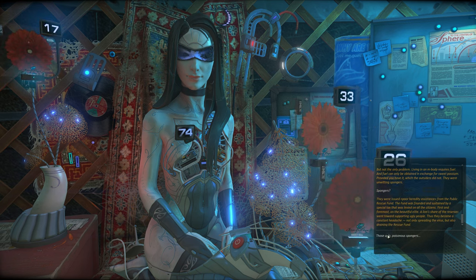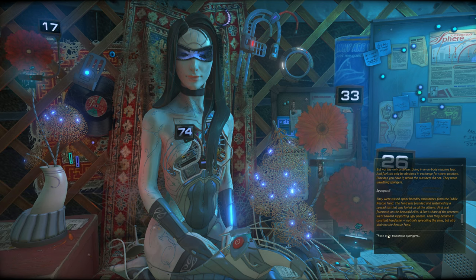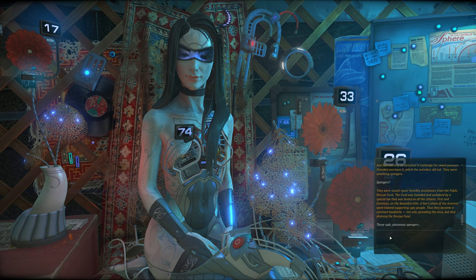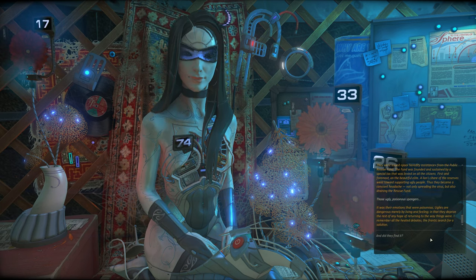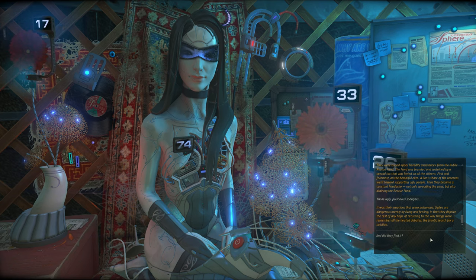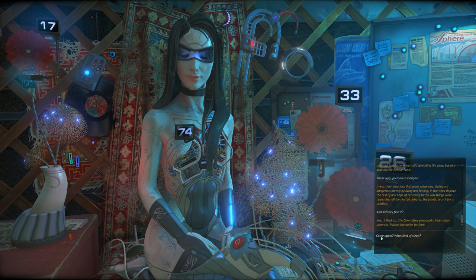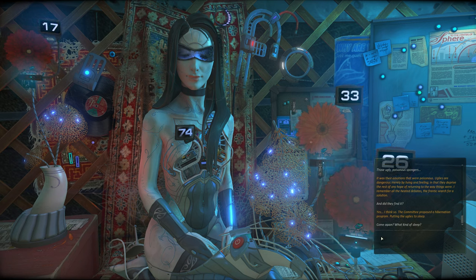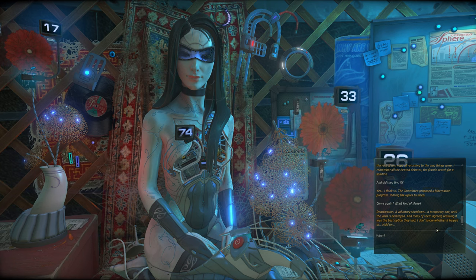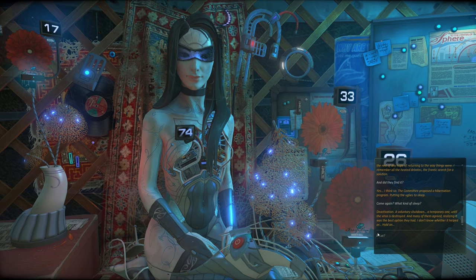What an unexpected problem for society. But not the only problem. Living in an M-body requires fuel, and fuel can only be obtained in exchange for sweet passion — which the outsiders did not have. They were spongers, issued poor heredity assistance from the public rescue fund. The fund was founded and sustained by a special tax levied on all citizens, first and foremost on the beautiful elite. A large share of the reserves went toward supporting ugly people — they became a constant headache, not only spreading the virus but also draining the rescue fund. Those ugly, poisonous spongers. It was their emotions that were poisonous. Uglies are dangerous merely by living and feeling. The committee proposed a hibernation program — putting the uglies to sleep. A voluntary shutdown — a temporary move until the virus is destroyed. Many of them agreed, realizing it was the best option they had.